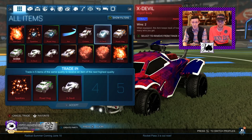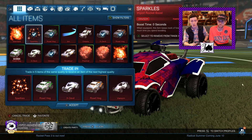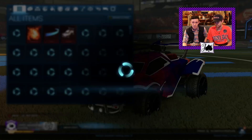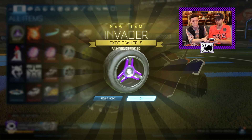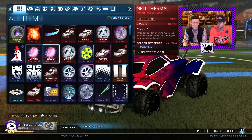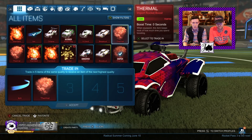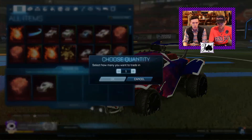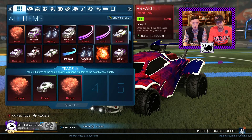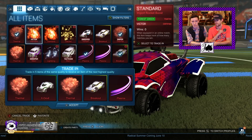I think we'll do one non-crate import to end it off. We're going to be looking for black wheels, maybe white, maybe purple. We got purple — and they are certified. The cert is gonna be show off. I think we've definitely got enough to do another, so let's figure out what we're gonna use. We can use the x-devil, probably one of those crimson thermals, maybe a lime breakout and a crimson plasma. Let's see what happens — this is gonna be our last one.